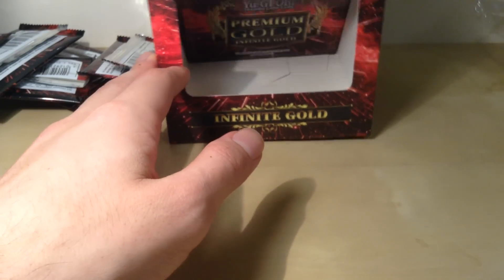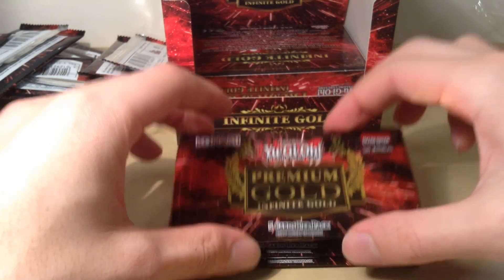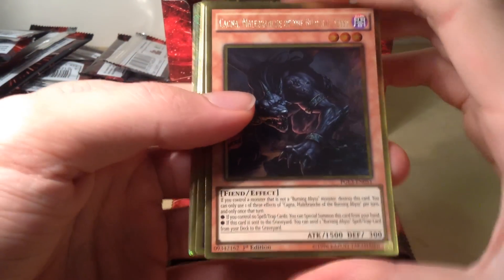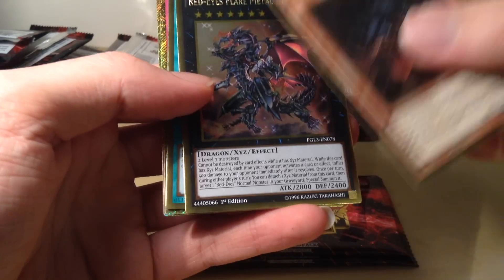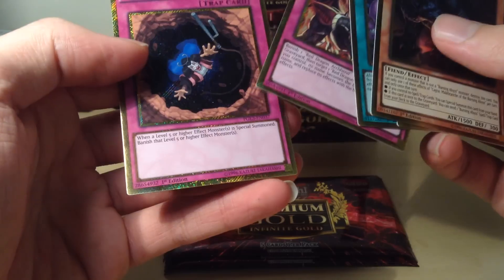Going to the fourth box now. I do hate this type of packaging that comes with all these packs, it's just annoying. Compared to the American versions where you get a box-type design where the packs slot in — this is all just wrapped up and doesn't look great. Anyway, we have Cagna Malbranch of the Burning Abyss, Red-Eyes Flare Metal Dragon again — my second one — Shared Ride, Red Supremacy, and a Deep Dark Trap Hole.